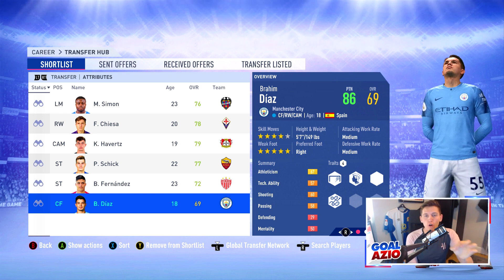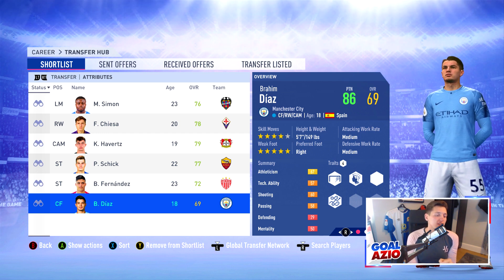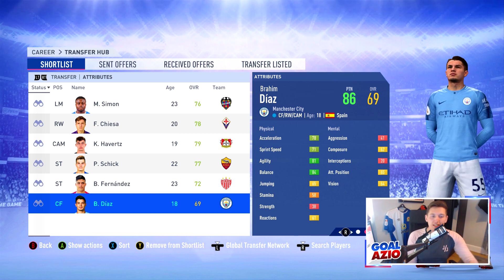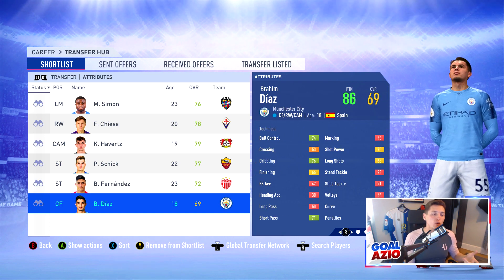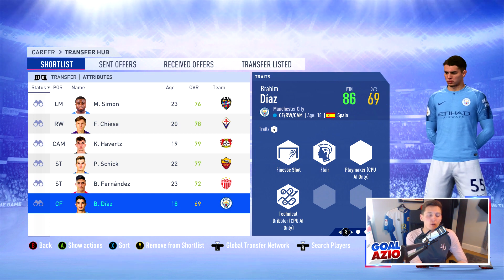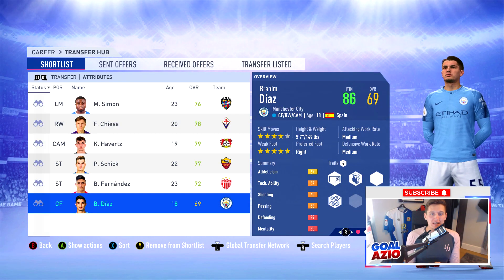Coming in next is probably the closest player to Messi — it's Brian Diaz playing for Manchester City. The Spaniard has four-star skills, five-star weak foot, and is five foot eleven. He's 69 rated so his pace is around 75, but his agility and balance are in the mid 80s, with ball control at 74 and dribbling at 76. He comes with the flare trait, finesse shot, playmaker trait, and technical dribbler. At 69 rated with a potential of 86, valued around two million pounds, he is absolutely a player you should be checking out in your career mode.